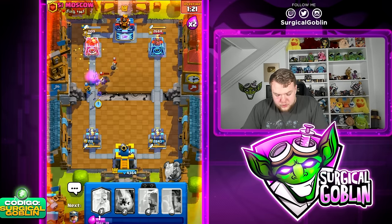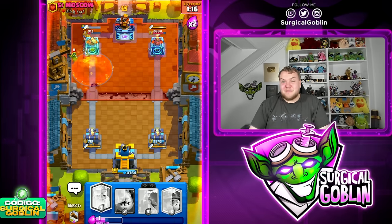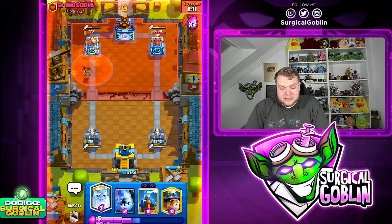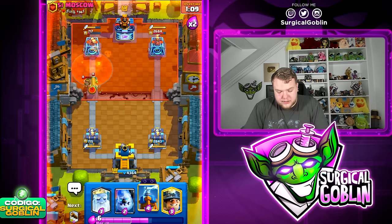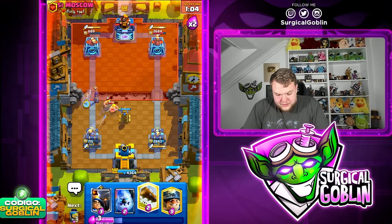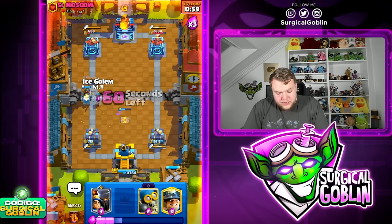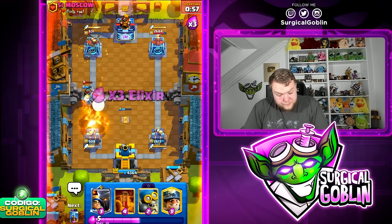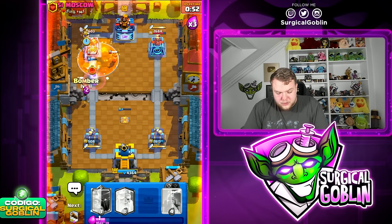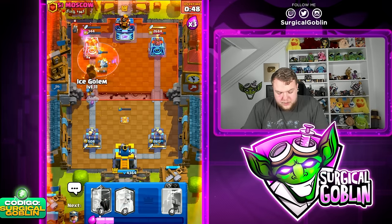How is he going to deal with everything we have on the field? He goes Bandit. We go Bomber to kill the Bandit, then Poison. This match is super close. With the Poison we're in the damage lead, but need to be careful — he's running Fireball. Tesla on defense, Ghost to counter his Bomber, Lock on the Bandit, and Ice Column to kite. He tries to Fireball cycle — that's a big mistake.